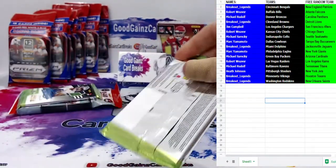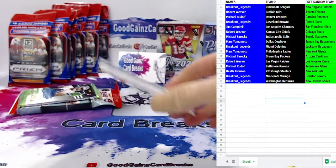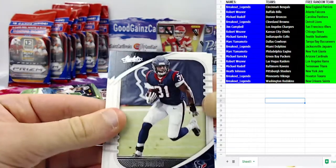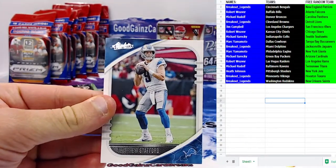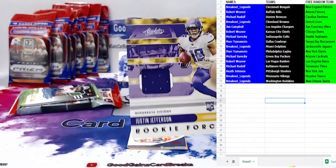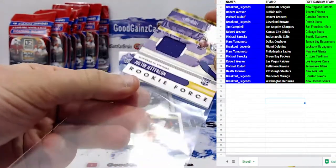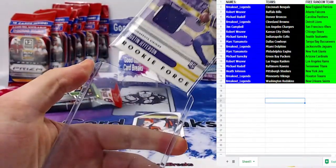All right, here we go — second pack of Absolute, another thick one, probably another relic card. We've got David Johnson for the Texans, Amari Cooper for the Cowboys, Matthew Stafford for the Lions, and one of the breakout wide receivers of this year's draft class — Justin Jefferson for the Vikes. Nice one-colored rookie Forces rookie patch.